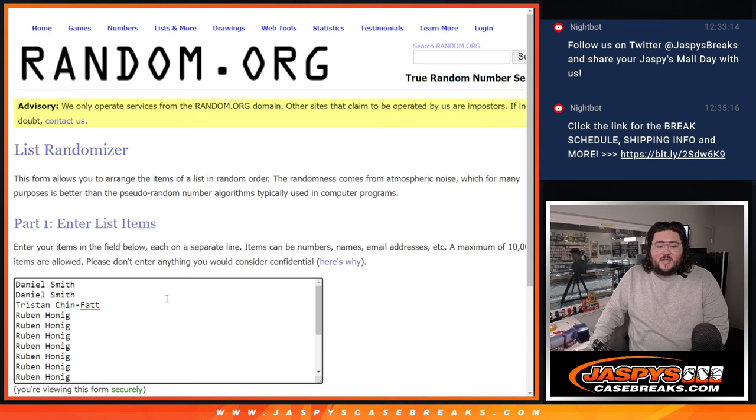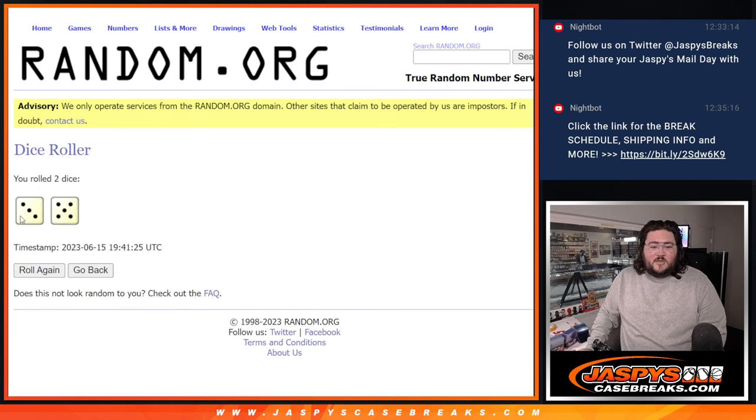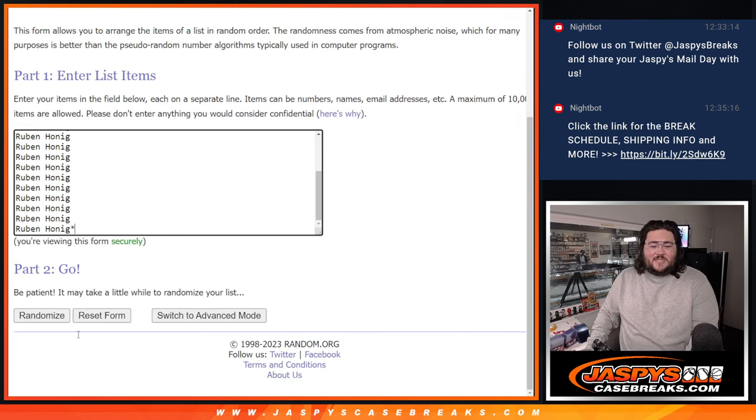Thanks again, everyone. Daniel, Tristan, and then Ruben grabbed the last 14 spots. Thanks everyone for getting involved. Good luck. Our letters will be randomized by controlling the dice eight times.